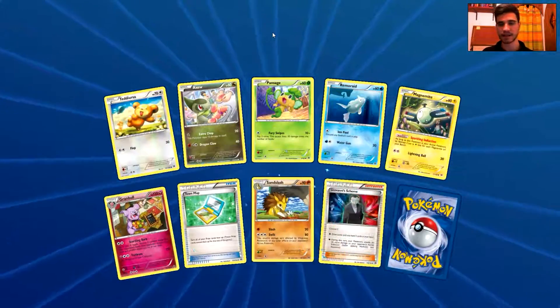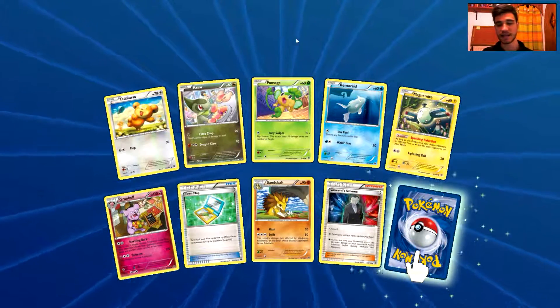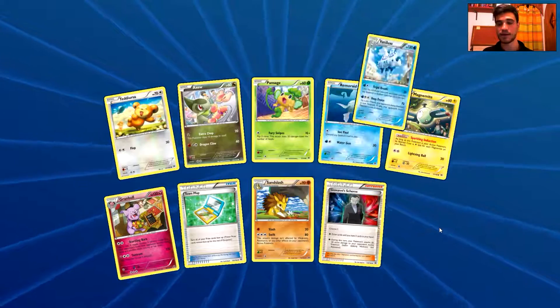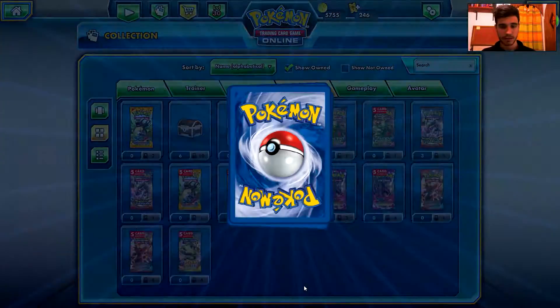We have a Teddiursa, an Axew, a Pansear, a Remoraid, a Magnemite, a Granbull, a Town Map, a Swords Dance, a Giovanni's Scheme. And the rare is a Vanilluxe again. Moving on.